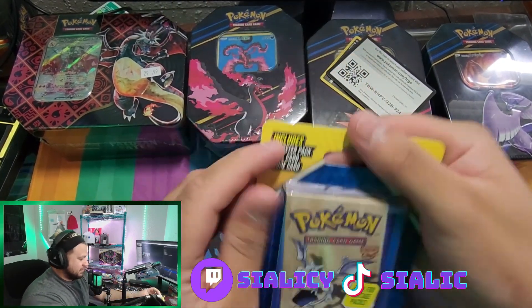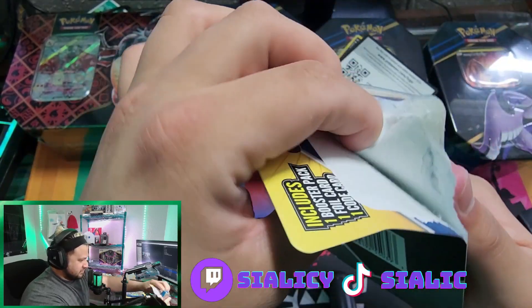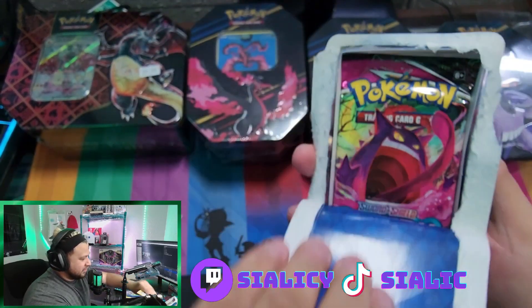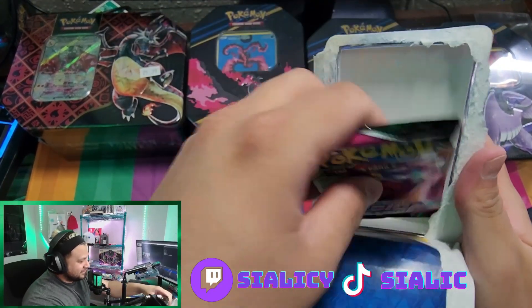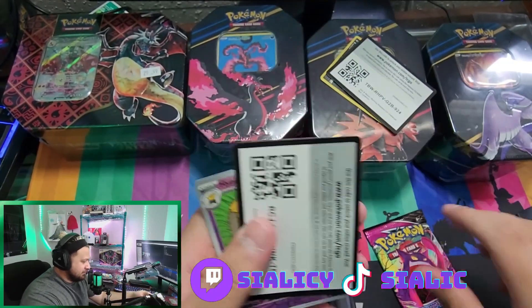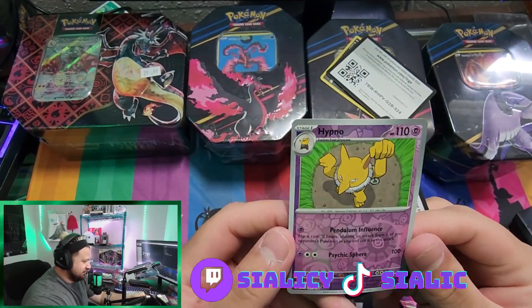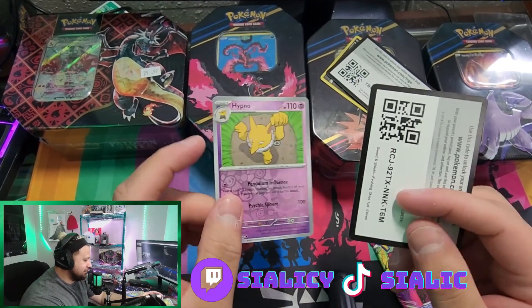Box number three — what do we get? It's going to be Fusion Strike. Fusion Strike is a pretty fun open. For our promo it is an above-POV of a Hypno. And we have a Sword and Shield Evolving Skies one pack.